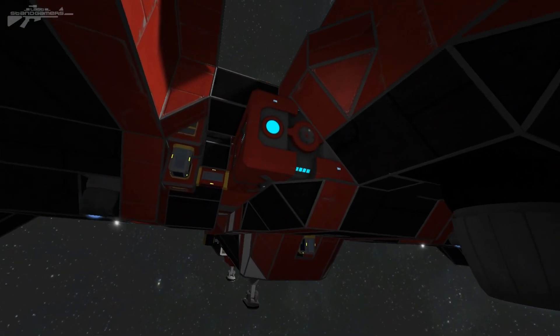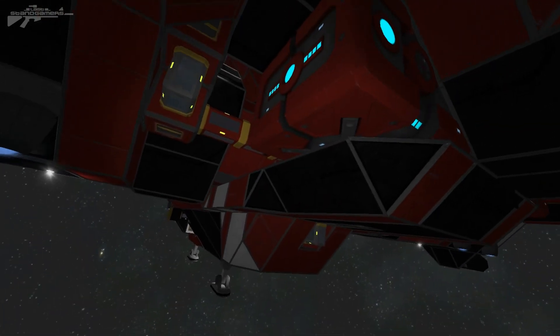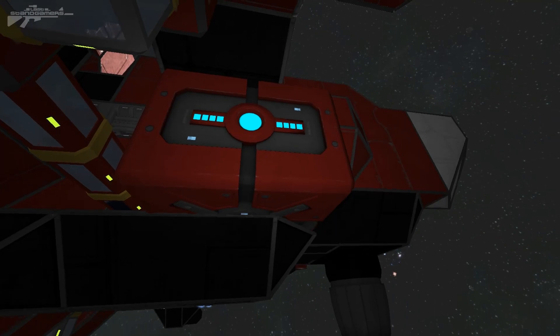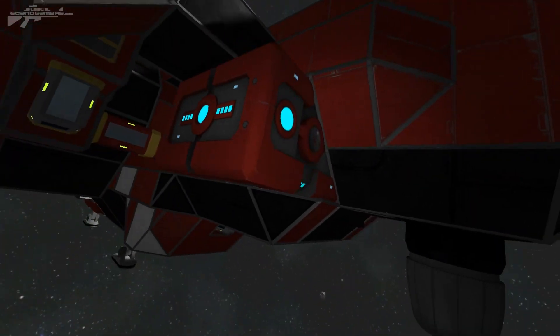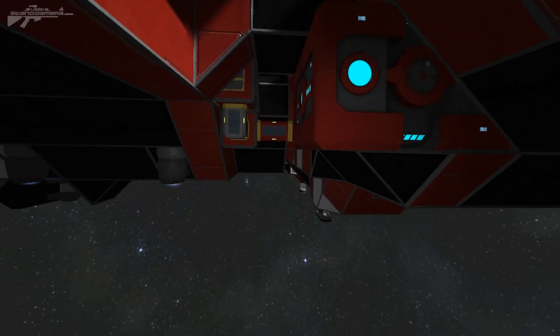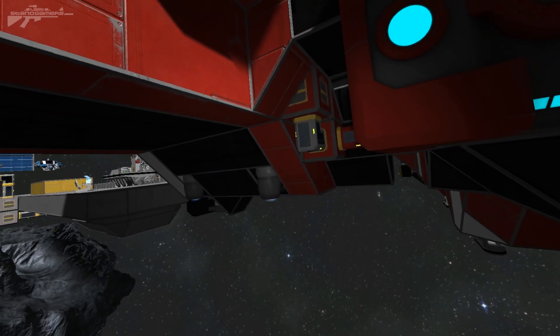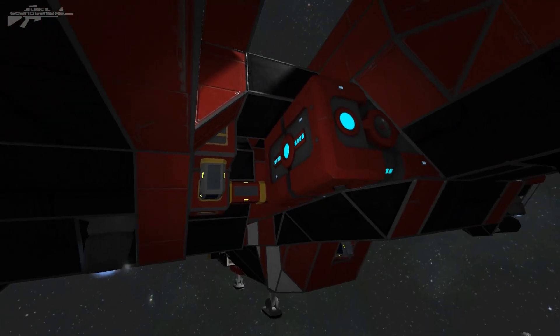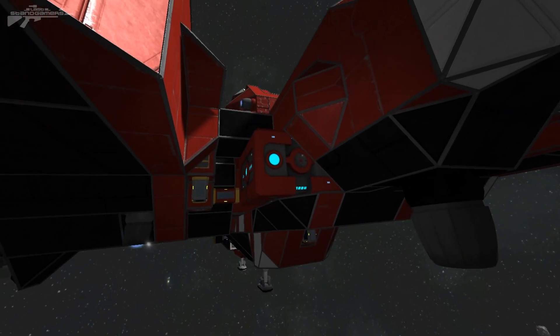Now we're going to talk about the jump drive, which allows us to jump quite a distance within space. You can see it attached underneath the red ship. It's been updated so that it now displays an error message if something is blocking the jump's target coordinates, rather than just dropping you around the area — it will warn you that you can't jump there and ask if you'd like to try somewhere else.